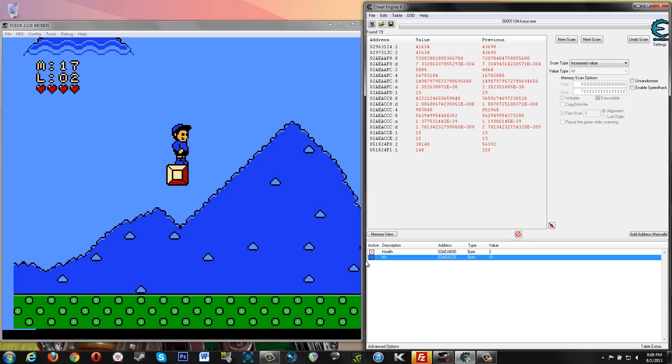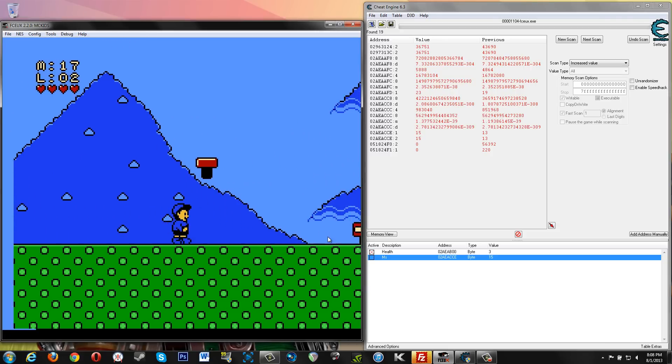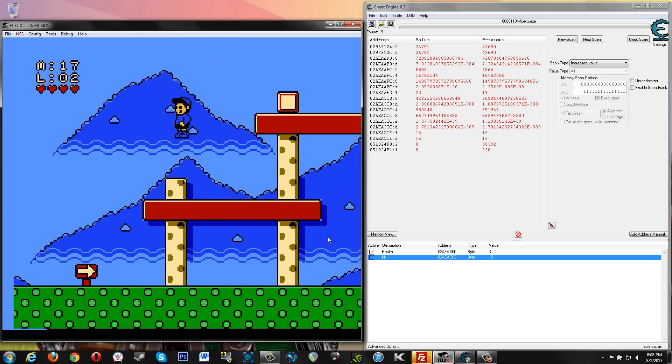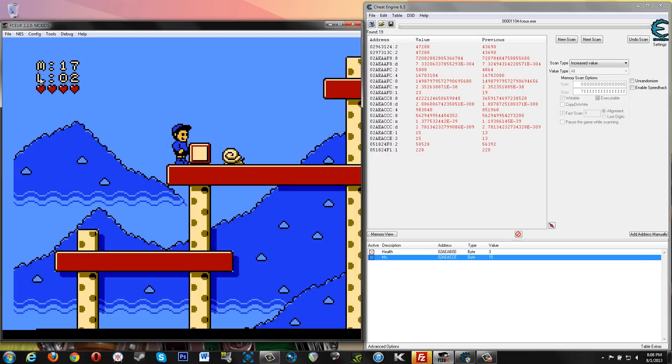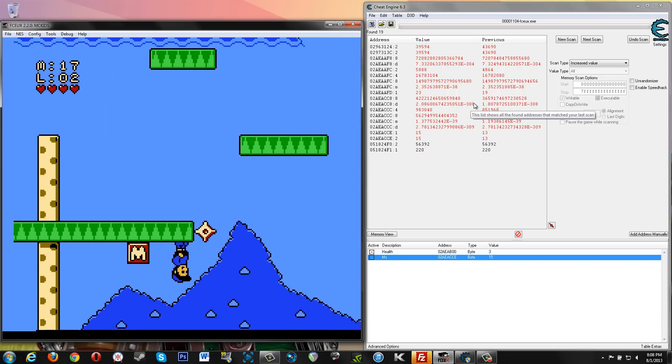Here it counted up. We locked the value so we didn't actually get those last two M's. I wanted to show you that if you lock a value for infinite health or something, you not only keep health from going away, but you also keep health from being gained or gathered. In this case M's or coins or energy or whatever. So we want our M's to add up, so we'll keep that unchecked. You seeing that 17 there means there's somewhere else that we could search for — the visual representation of your M's is somewhere different. But we're not worried about that.